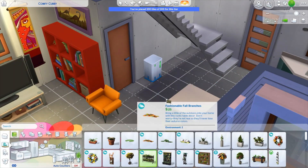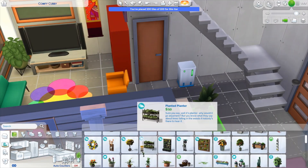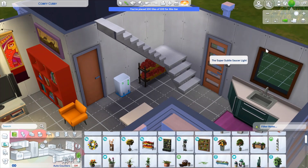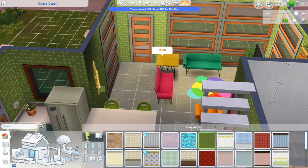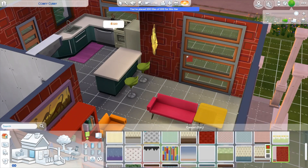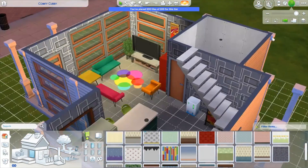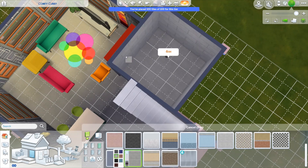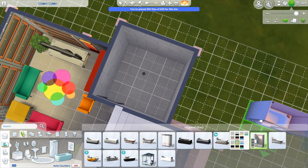I'm trying to fit a plant under the staircase because it felt very empty and I wanted something to fill the space. Then I'm trying to figure out the wallpaper. Ideally I would have gone with something bright and colorful, but I saw this gray color with random shapes — perfect for abstract — and I ended up dulling the color so the colors in the living room would be more prominent.